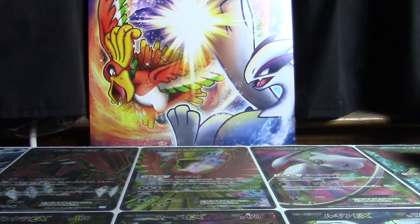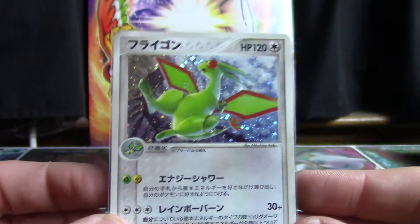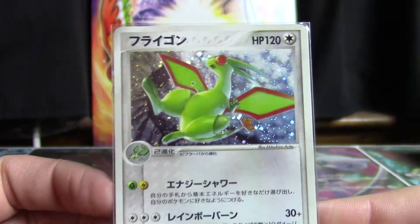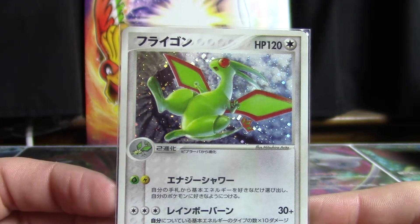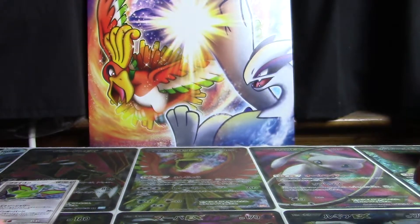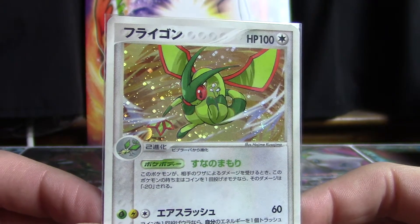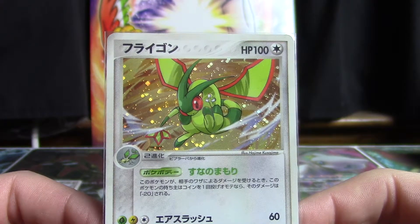The first Flygon card was from Rulers of the Heavens, way back in 2003. Flygon got a holographic card in Rulers of the Heavens, and on the exact same day in Japan they released a Flygon constructed starter deck with this holographic Flygon inside. Pretty interesting that it had never gotten a card before and then it got two at the same time.